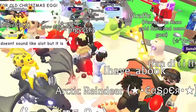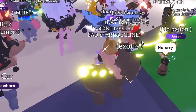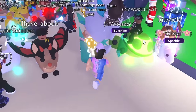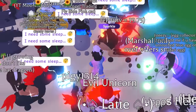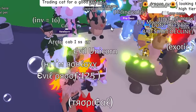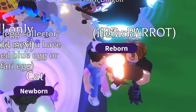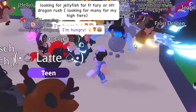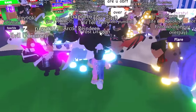We just joined a new server and I don't see any of the new pets. This always happens when I look for a specific pet — I can never find it unless I'm not trading. I do see cool pets like shadow dragons and bat dragons, but nothing I need. I see a jellyfish but not the mega version, so we're gonna switch servers.